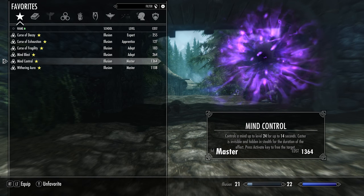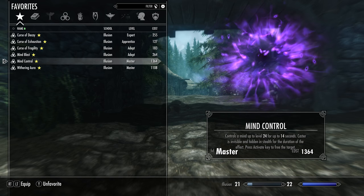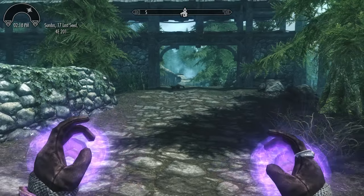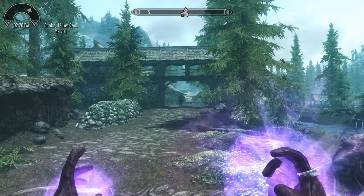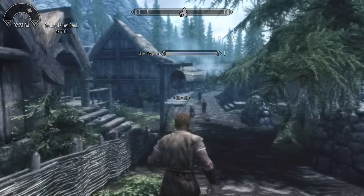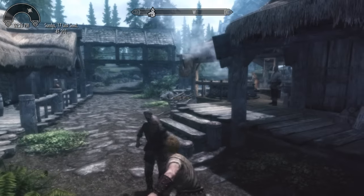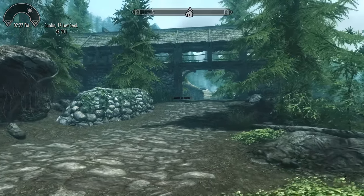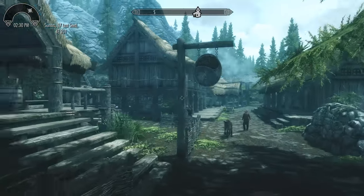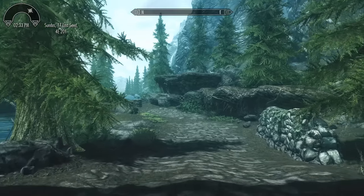Moving on from that, we have Mind Control, which is one of my personal favorites of the package. It controls a mind up to level 24 for 14 seconds. The caster is invisible and hidden in stealth for the duration of the effect. Press the activate key to free the target — essentially that would be your arm and disarm button. I've now taken control of him and can do as I please. The cool thing is I am completely invisible and not affected by any of this, so I can essentially make enemies fight each other — very useful if you're trying to be stealthy and want to control one enemy without being seen.